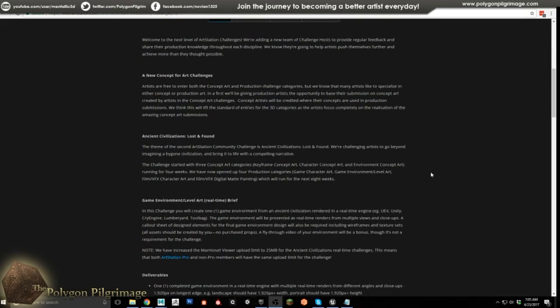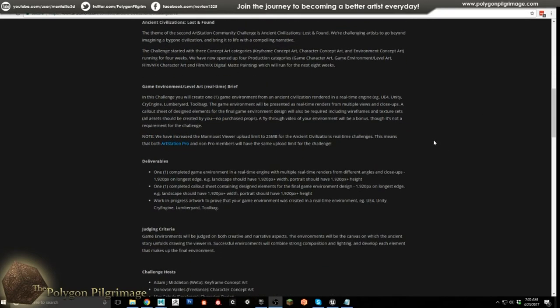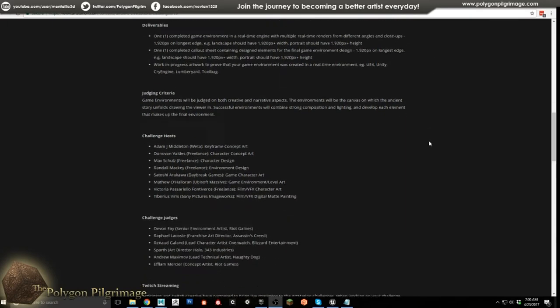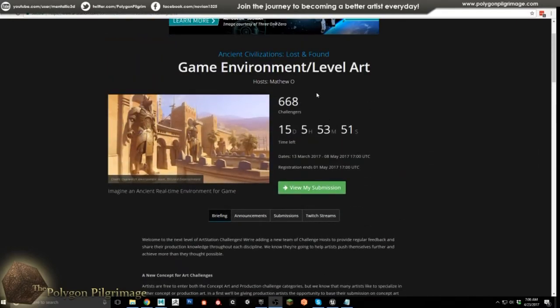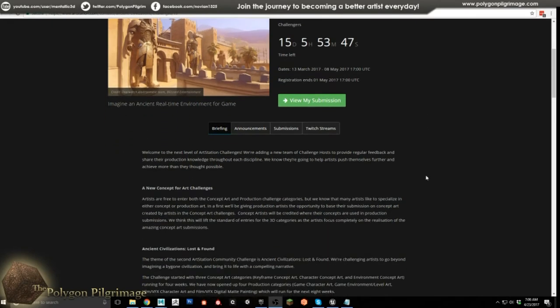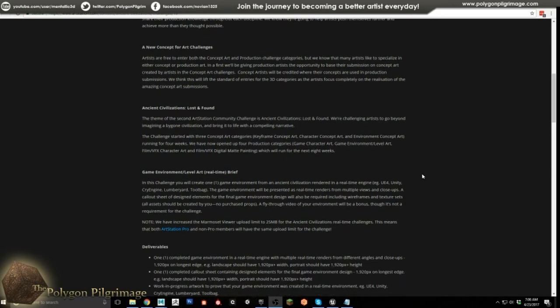You can read through the brief — I'll provide links in the description. The concept is that we're creating an environment in a real-time engine. My environment is being built in UE4. The general brief is creating an ancient civilization, something that's been buried or lost and then newly found by another civilization.